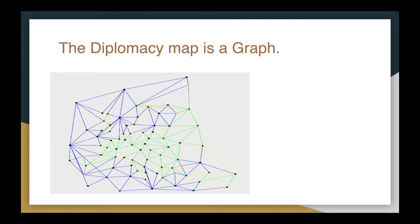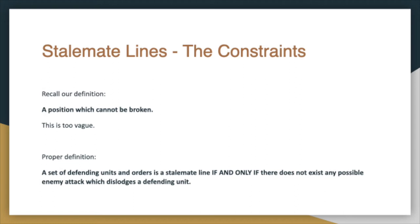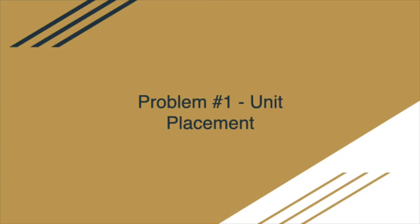A stalemate line is a position which cannot be broken. But for a mathematical problem you want something specific: a set of defending units and orders is a stalemate line if and only if there does not exist any possible enemy attack which dislodges a defending unit. As soon as something is dislodged, we can discount this as a stalemate line.